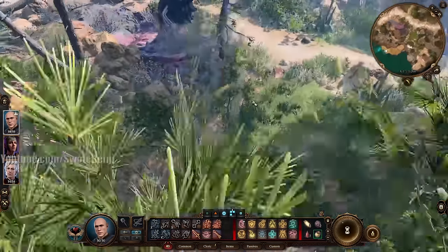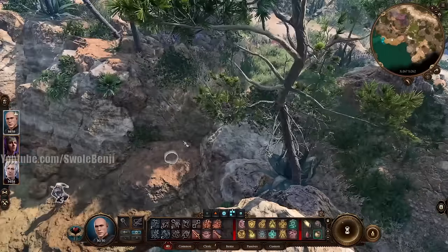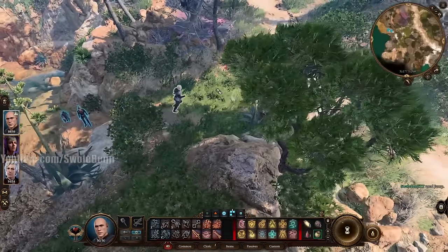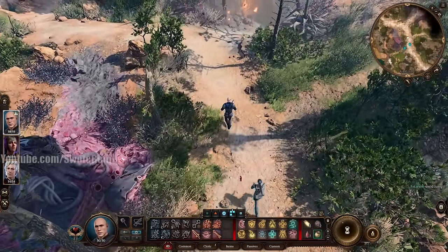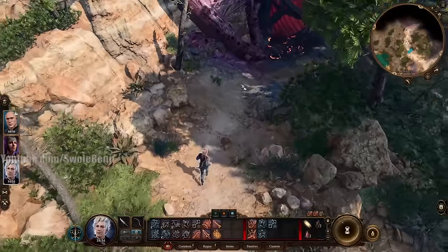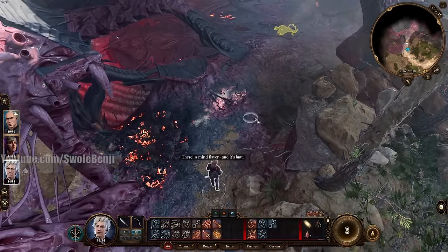Backtrack and proceed north. You might need to have everyone jump back up the cliff — sometimes the AI won't follow and just stays there. From where we grabbed Astarion, proceed northwest curving back into one of the Nautiloid crash sites. There is a Mind Flayer on the ground — this is your first potential game-over moment. Just shoot him if you think you'll talk to him wrong, then loot him.